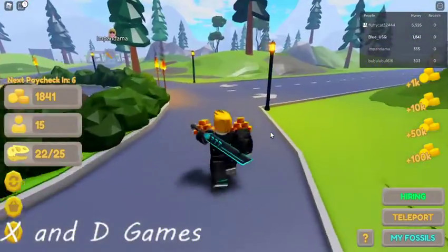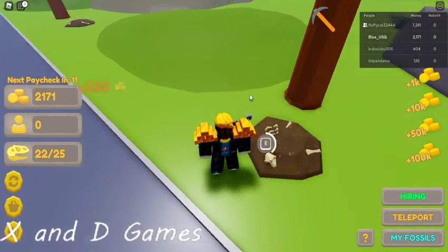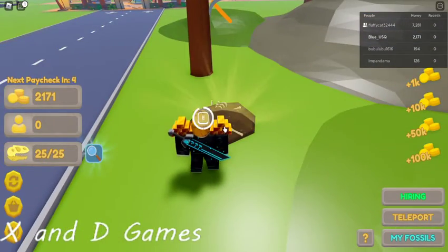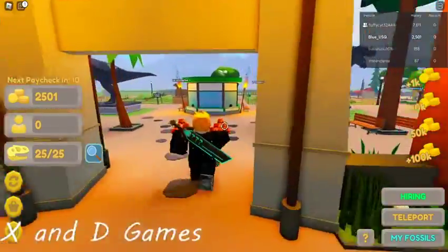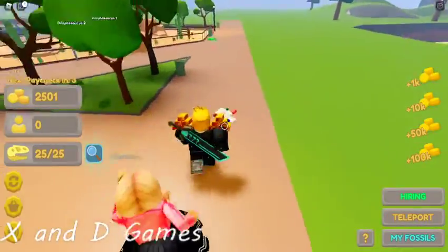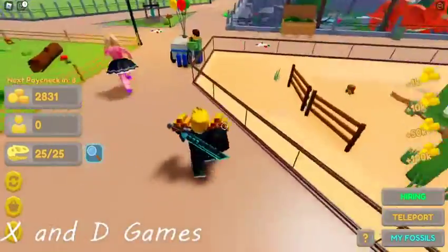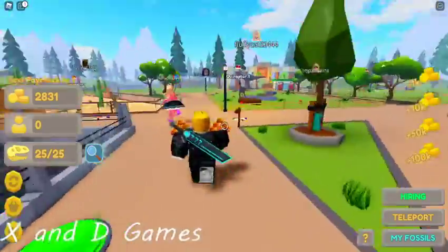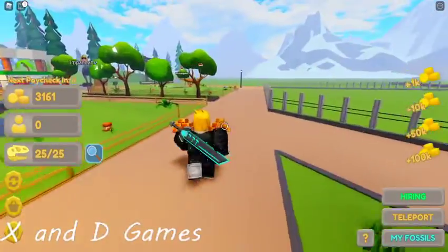We're gonna dig — I have no idea what that does but I bet it's something cool. All right, we're going to fluffy cat's zoo. We're gonna dig, we got some more fossils. Look at this zoo! Fluffy cat, you got a cool zoo! You got two dinosaurs — I don't have two! You do have two of them, guys. It makes me jealous. I want one! Daddy, you better feed your animals or they're going to break free and then we'll have another movie on our hands.